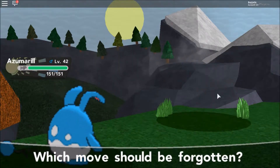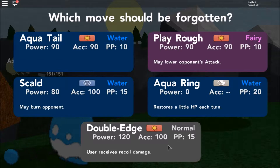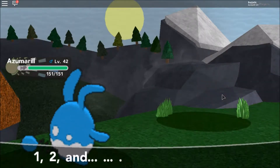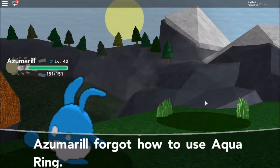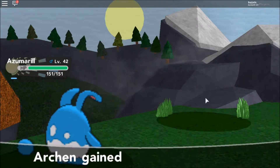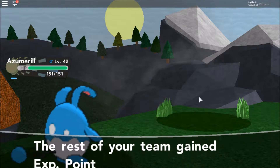Let's check this out — oh, Normal type. We barely use Aqua Ring, so why not. There we go, a new move for Zoom Rail. Now if only Needle King can learn some nice moves, that would be helpful.